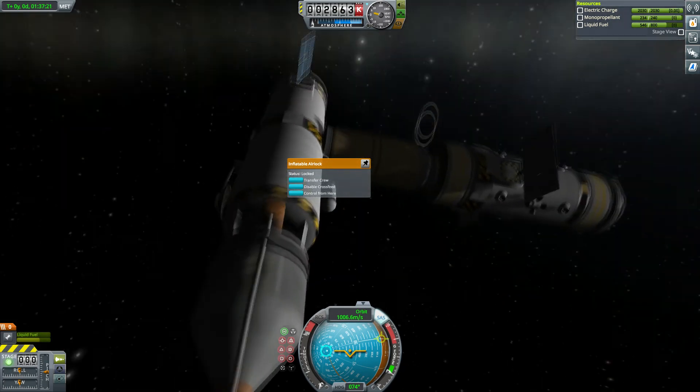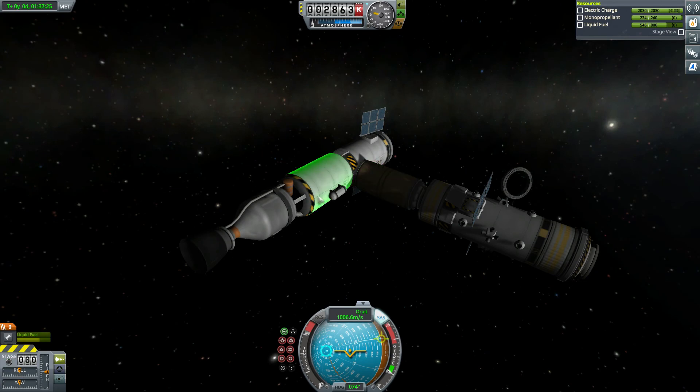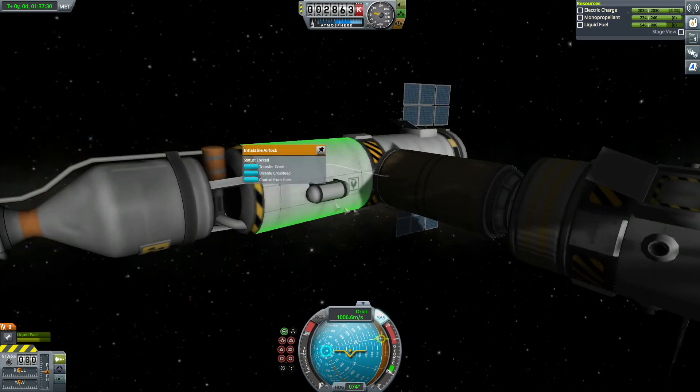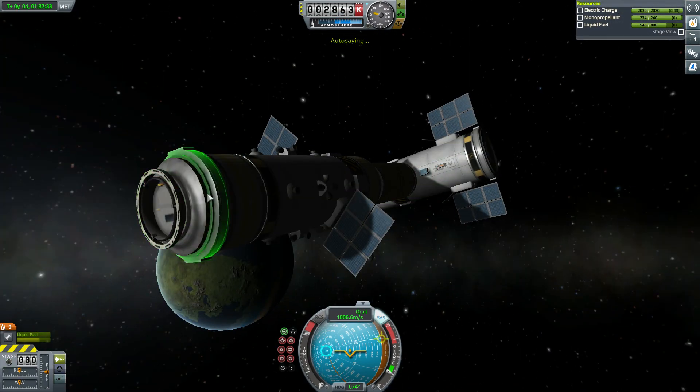I don't know why, because it's not the same size — it's the same size as the standard port, which is very strange. I'm guessing you can't deflate this when you're docked. But check that out, that's pretty cool! I'm pretty pleased with that. I don't know if there's anything else to do — it worked, it docks to the junior, confirmed.